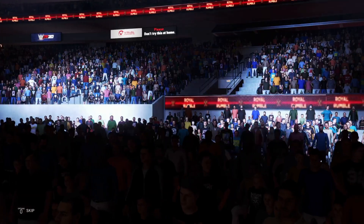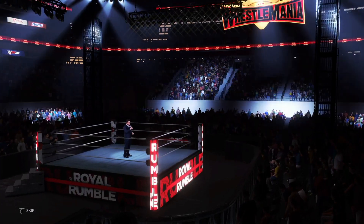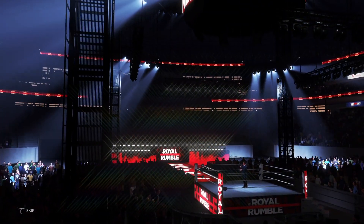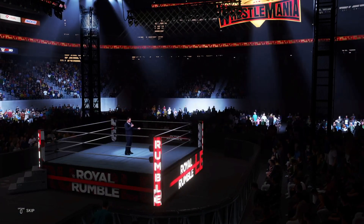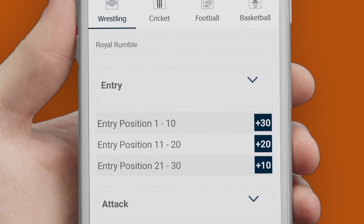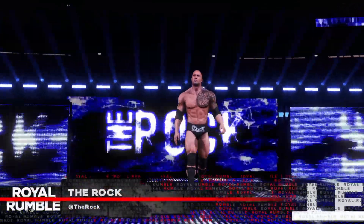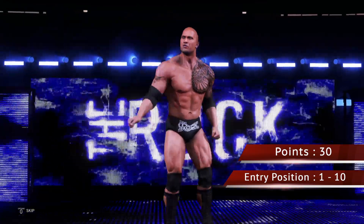Now let's start with Entry. In the Royal Rumble Contest, 30 players compete with each other in the order of 1 to 30 entry positions. Based on their entry position, players will get their fantasy points respectively. To explain the point system, we take Rock as an example player for this video. If players come anywhere between 1 to 10 as their entry position, then they will be rewarded with 30 points. In this case, Rock comes at first entry for this competition, which means he gets 30 points for his entry position.